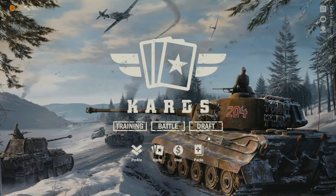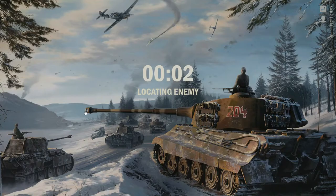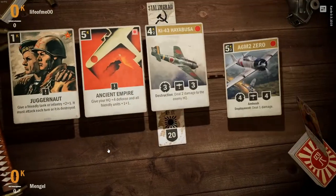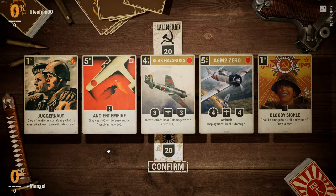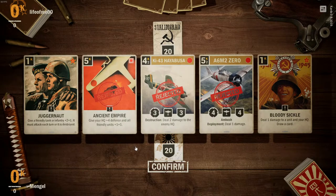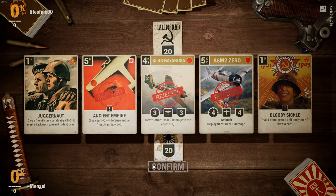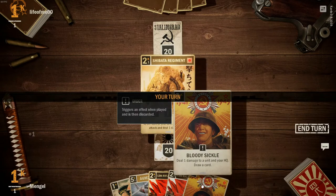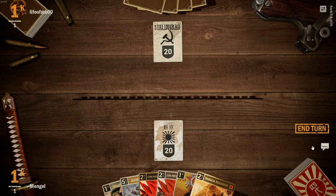Let's jump in and do the first matchup with Johannes' deck. Mulligan — obviously we want cheaper cards in hand. I'm going to keep the Juggernaut to try and pull off his core mechanic he's built into this deck. Hopefully I can play the Shibata and pull off his mechanic that he's built around in this deck.